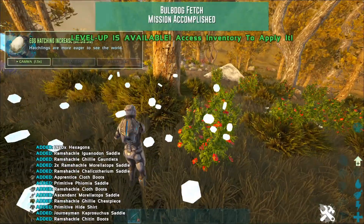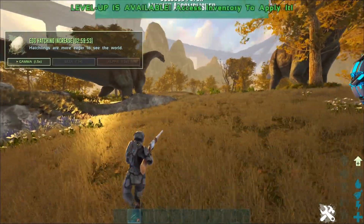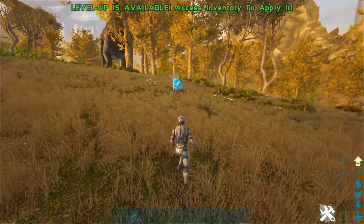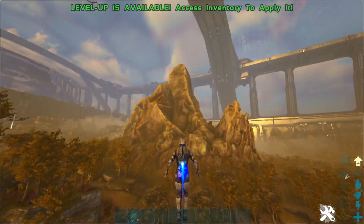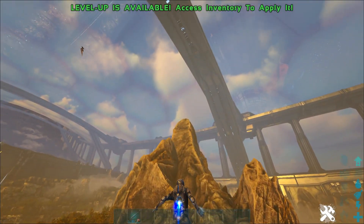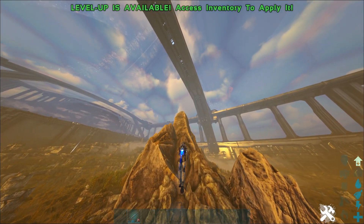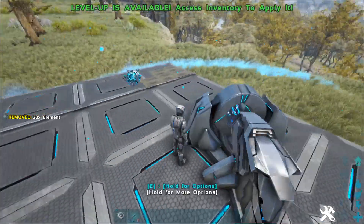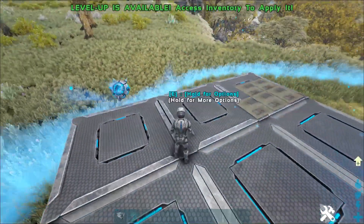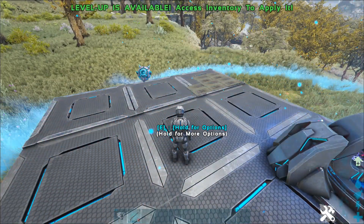You can see here that it's just popped up with the character buff — we've got the increased egg hatching speed. So we're going to quickly go set up some foundations and air cons, we'll spawn in a fertilized giga egg, pop it down, and see what the incubation time is. Let's get this generator powered up for our air cons, and then I just need to find the command to spawn in a fertilized giga egg.